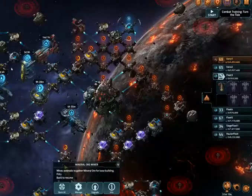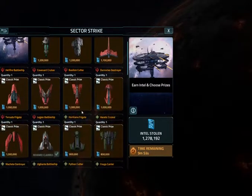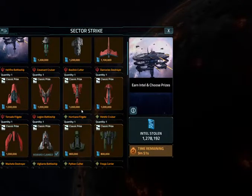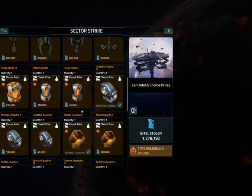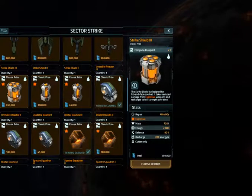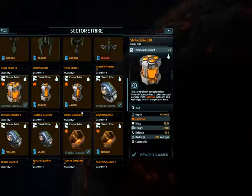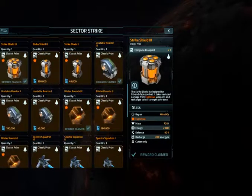What I've got left is 1.2 million. What do I want for 1.2 million? What do I need? What do I have to have? Well, I'd like to have this Strike Shield — it's rechargeable, and I think it'd be useful. Cutter only? I can dig it. Now I've got like 800,000.